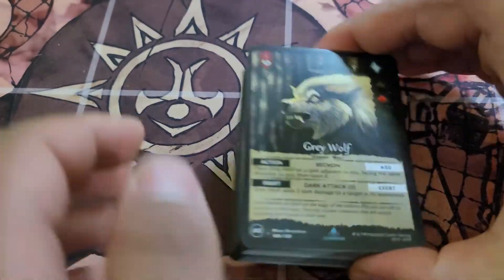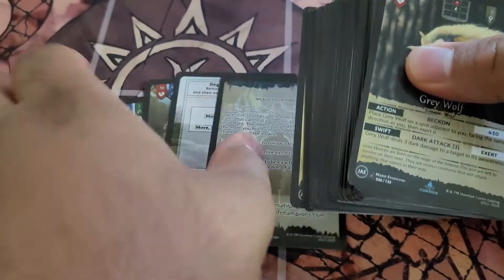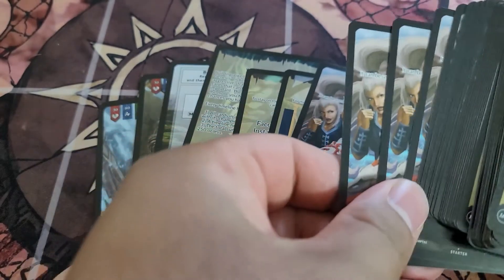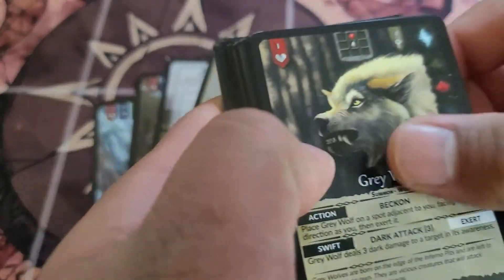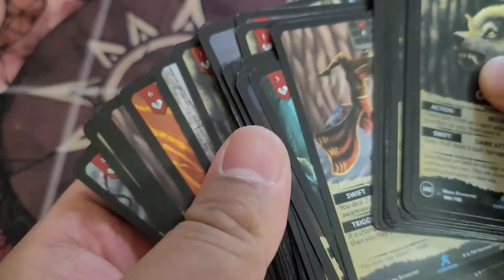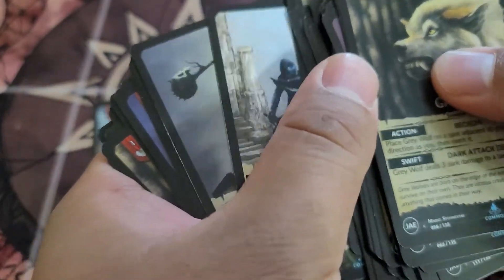The first thing to note is the back 10 cards that are here — one, two, three, four, five, six, seven, eight, nine, ten. The remainder cards from this Gray Wolf deck over to the Death Eater: this is a 40 card deck, not the full 50 card deck, but it does give you enough cards to start playing the game and get a good feel for how the game works.